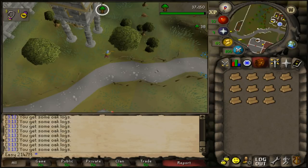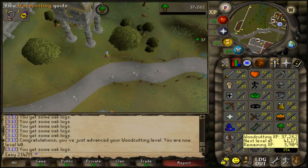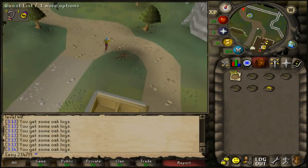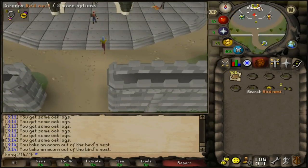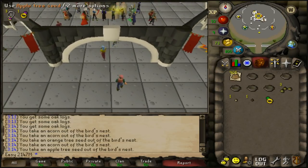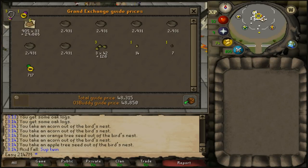Welcome to episode 2 of Max Cash from Scratch. We started by getting 40 woodcutting — needed 36 for Lost City but also 40 for Fremennik Trials. From level 15 to 40 we got 905 logs, five seed nests, and one ring nest. After cracking those open we made about 48k cash.